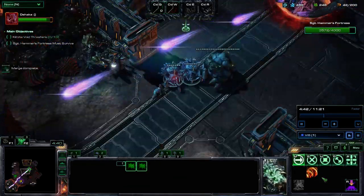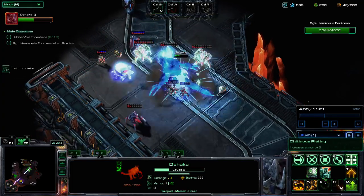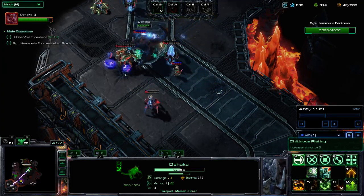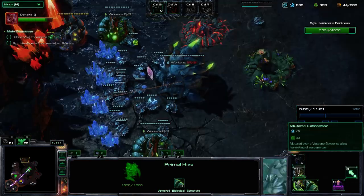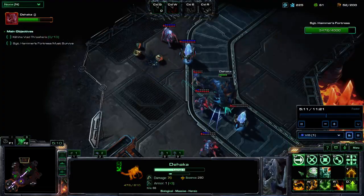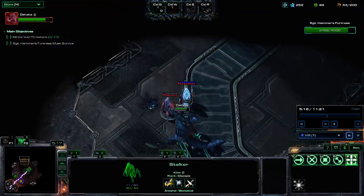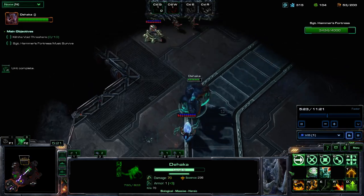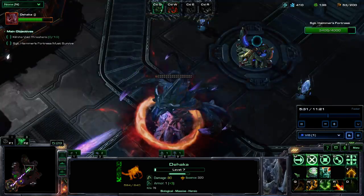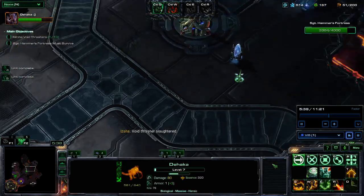That conveniently gives us the level 6 that we need to push this left minibase. Using the same technique, devouring the High Templar and dealing damage using those, eating the low HP Zealots for the almost no cooldown devour — as you can see that resetting our HP back up to full — and just working our way through that for the XP we need. We're going to kill all of these while our Impalers work their way through the Thrasher in the middle, and there we go — level 7, which is what we need for the second point in W.